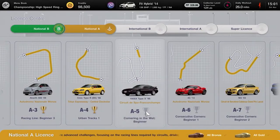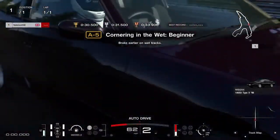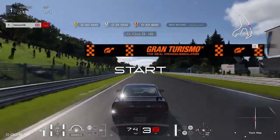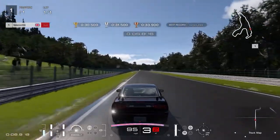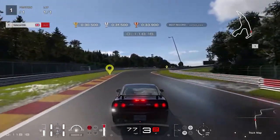License A5, Cornering in the Wet Beginner: keep to the left and brake heavily just after the 100 meter board into the corner. Apply throttle on corner exit, then lift and coast slightly in the next corner — don't brake as it will slow you too much. Keep left, lift and coast out of the final corner before reapplying full throttle to cross the line. Gold requires less than 30.5 seconds.